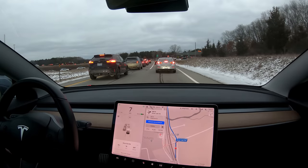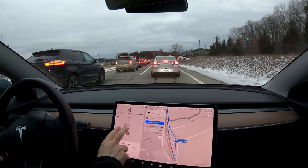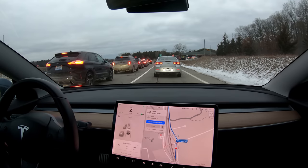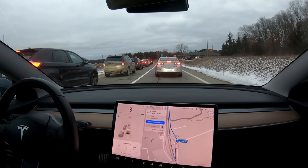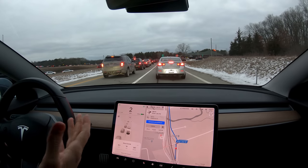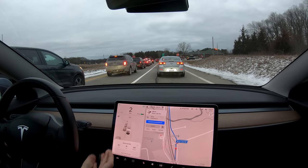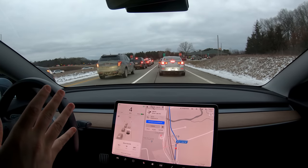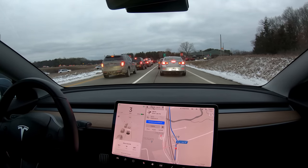Looking at some of the side streets, you can see up here there are two stop signs, one on each side. Even from way back here the car detected both of those — really impressive. It's been seeing them for a minute already. You don't see stop signs on both sides very often, so the car is obviously using the cameras to see there are stop signs here — it's not predetermined map data.